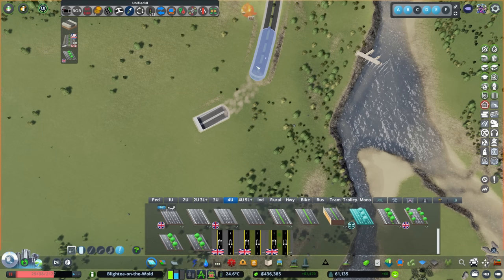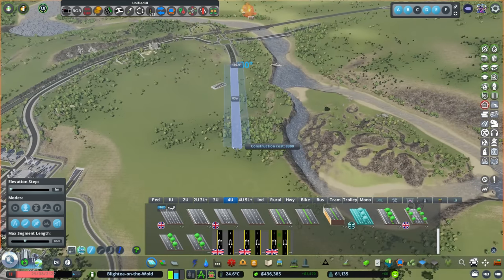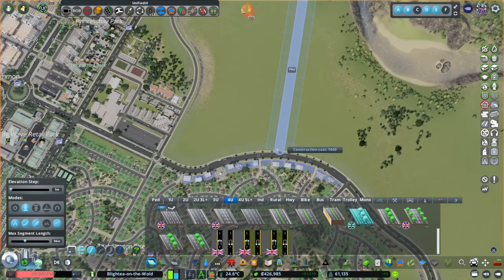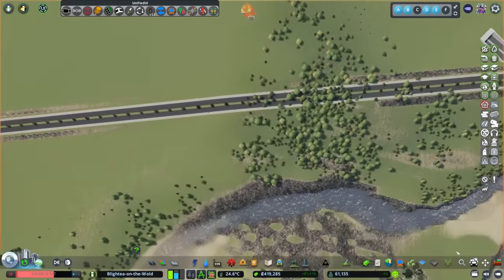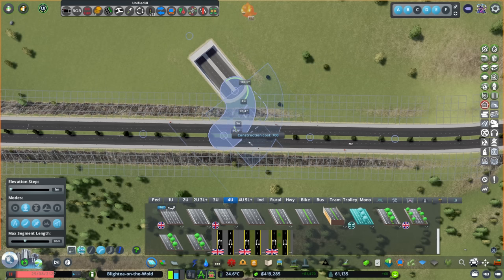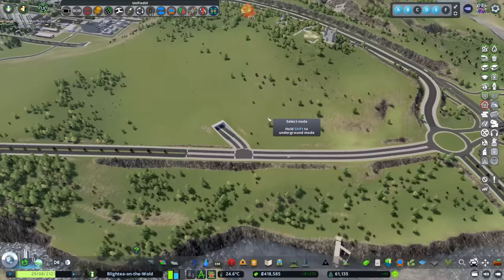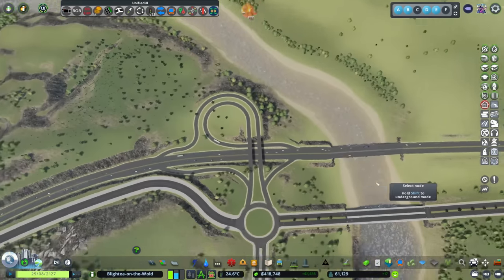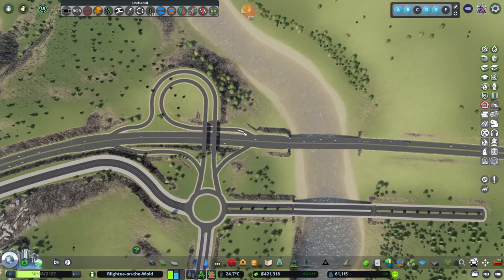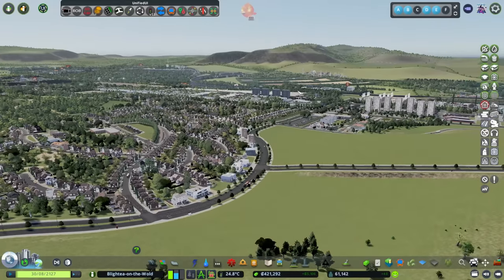We've got some bus stops right by that junction which is a bit odd. I'm going to pause the game, remove those, and then bring this road straight down through here to connect over there. Then this one where it comes out can do a little 90-degree switcheroo — there we go. We've got traffic lights going on there, which is good. So now you can come off the highway here, straight into the roundabout, straight down here, get access to all of this and come into the city this way — into Blighty on the World.